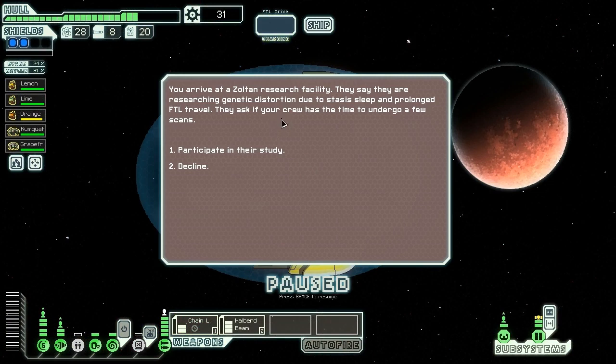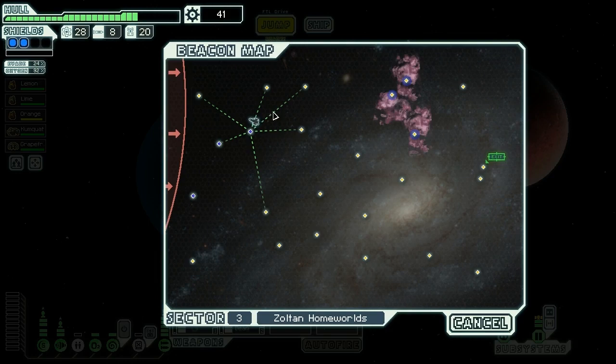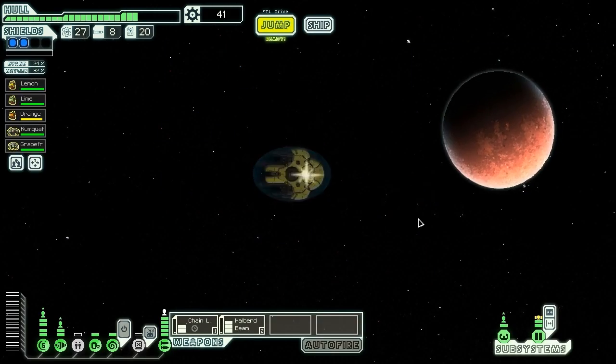We arrive at a Zoltan researching facility. They say they're researching genetic distortion due to stasis sleep and prolonged FTL travel. We agree to participate in their study, and they give us 10 scrap and more cookies. We are return customers to that place.